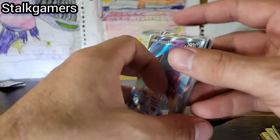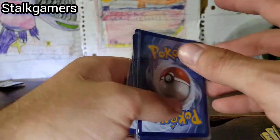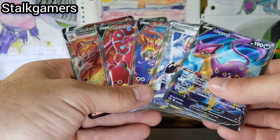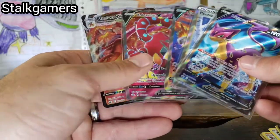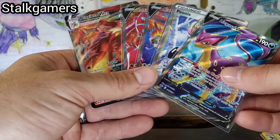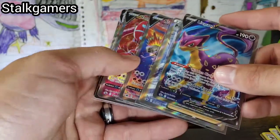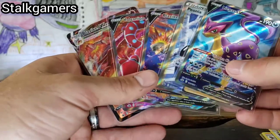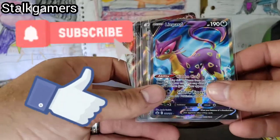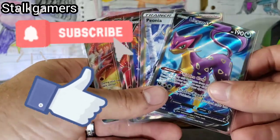Every single one of these cuts is perfect. Even the whitening on the back of these specific cards — there's none. They were cut so fantastically. We are 100% — even though we got an alternate art in some of the other boxes, we might make more money on this box because each one of these could be a PSA 10. I would be surprised if we didn't get at least four tens. These cuts are amazing. We do a booster box every Saturday — don't forget to like and subscribe. We do Family Friday pack battles. I hope you guys enjoyed the video — I'll see you guys in the next one. Boom.